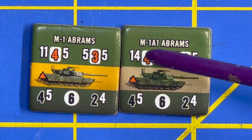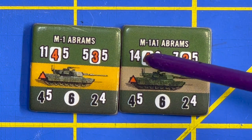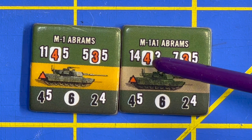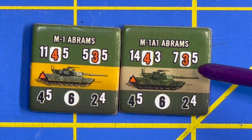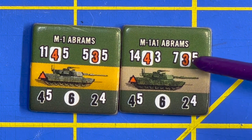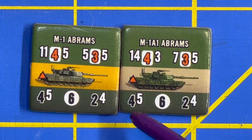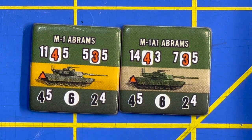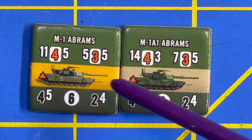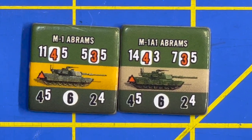Now let's look at the M1A1 Abrams. The M1A1 has a 120mm smoothbore gun built by the Germans and provided to the U.S. Army. It's got a longer range at 14 hexes, the same number of dice being rolled, but it hits a lot harder — you're needing a three to hit instead of a five. The high explosive has better range but the same dice and to-hit number. There's not much difference armor-wise between the M1 and M1A1. That little orange triangle tells you it has composite or reactive armor, which matters when dealing with certain effects when being fired upon.